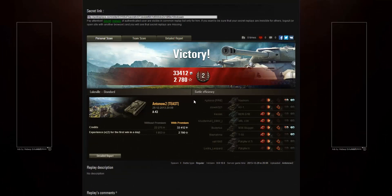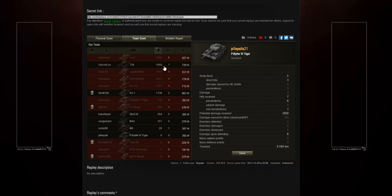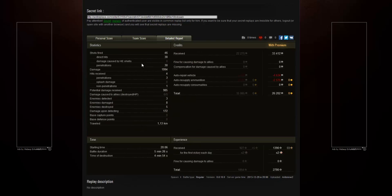Here are the post-game stats: we got 33,412 credits and 2,780 experience, which was times 2 for the first victory of the day. This game was a second class mastery badge — the best I got in the A43 — which I was quite disappointed about because I felt I really did well. We managed to deal out the most damage on the team in a tier 7 game, with a 300 HP difference between us and the second best. We also secured five kills — the most by far — and got the most experience, 100 more than the KV-1 who came after us.